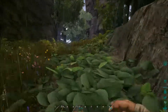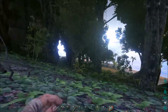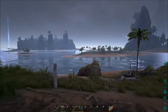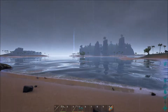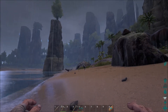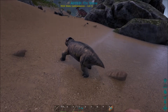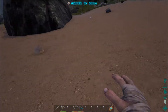I'm going to go gather up some wood, thatch, and fiber so we can upgrade the walls and foundation of the house to make it a little more sturdy. So far we've been in a pretty decent area — you can see how close we are from the base to the water, which is good. No real bad carnivores have been around here. I see some dilos over there and you know what, we might actually try to tame some. Let me get some more rocks real quick and see if we can tame a dilo.